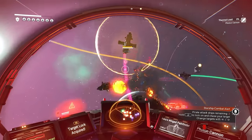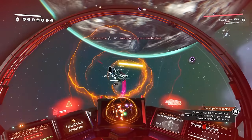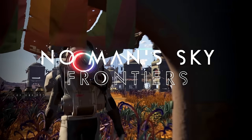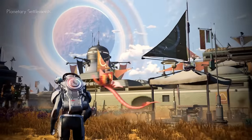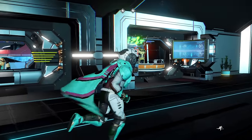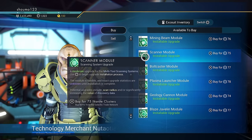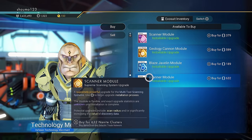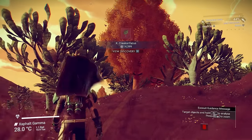Now onto earning all the main currencies, starting with units — needed to buy resources, ships, and freighters. When you first start out, the easiest way to rack up some units is just by scanning everything you see; you'll see your rewarded units every time you make a new discovery. To make it properly effective though, you need to upgrade your scanner at a space station. The scanner upgrades have a chance of increasing the units earned from scans of plants or animals, and with a high level upgrade you'll be raking in tens or even hundreds of thousands of units per scan.